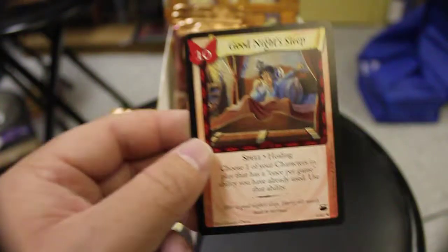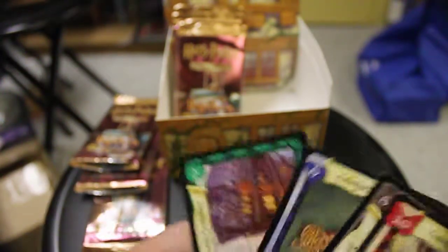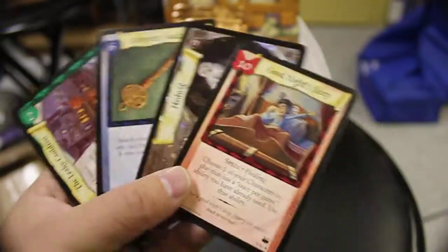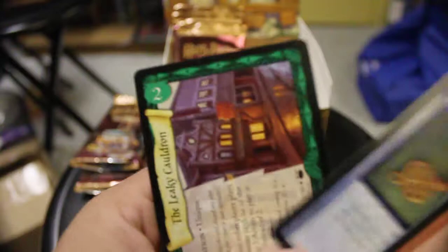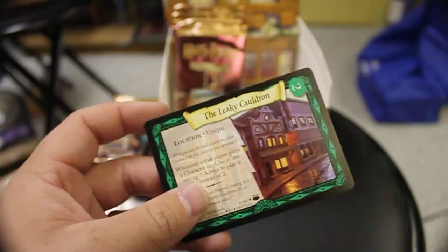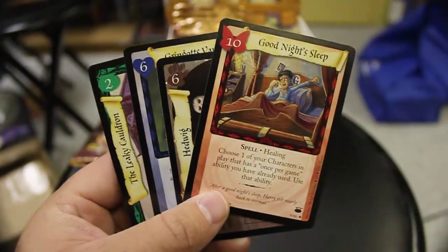I've already got a regular Hedwig but I don't have a hollow one. Our rare is Good Night's Sleep, which I do already have. I'll continue on with the last part tomorrow opening these booster packs, so stay tuned. Today we drew Good Night's Sleep as a rare, a nice hollow Hedwig, Gringotts Vault Key which I needed, and the Leaky Cauldron which is a duplicate. Don't forget to comment, rate, and subscribe — I'll see you tomorrow, bye!